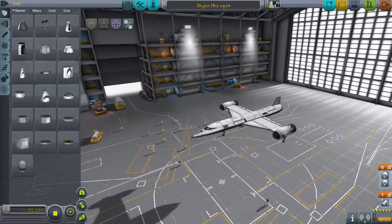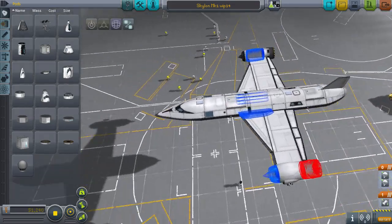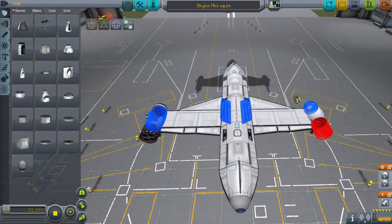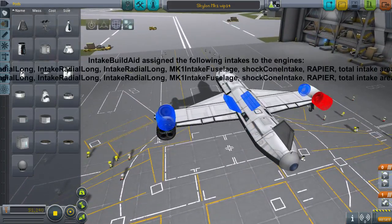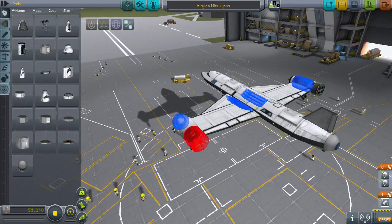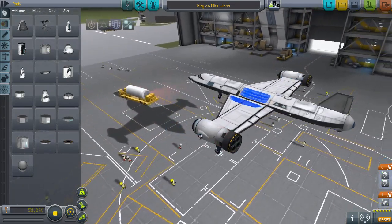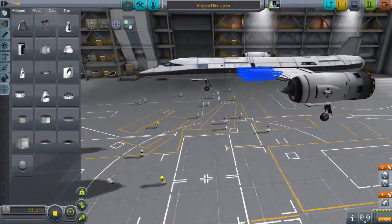This is the Skylon Mark I Work in Progress 14. This one has had the intakes fixed, as I'll demonstrate now. See how it's saying all the intakes are assigned to that one? They're not. Now it's saying they're all assigned to that one. That is interesting. Well, that seems to be something of a bug with that mod. However, I do know that whenever you assign things, it does actually work. Now the intakes are just stuck being displayed on, even though they're not part of it. But even though it has that bug happening, it does work, and I've used it to fix this design, because this design had that problem. And that's about all I have to say about that mod.